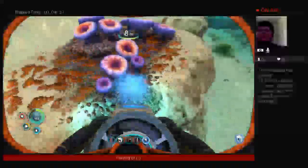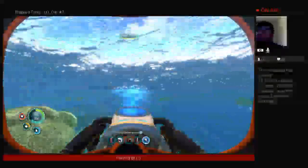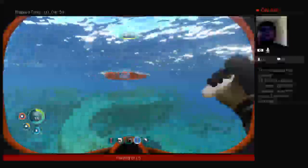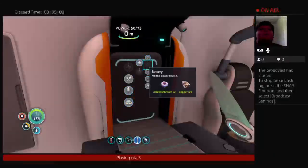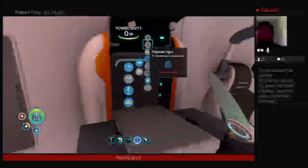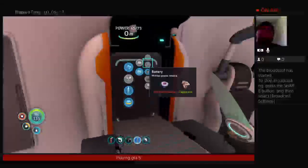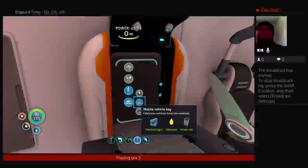You get two acid mushrooms for the battery. Go ahead and make your battery, and silicone rubber, and then make your power cell. Now go down to Deployables and make your Motor Vehicle Bay — shouldn't be too hard to make.